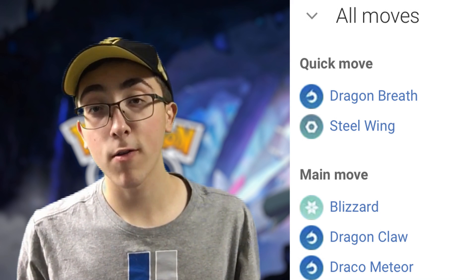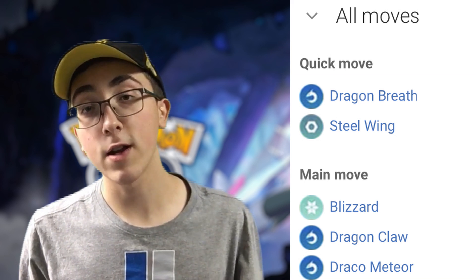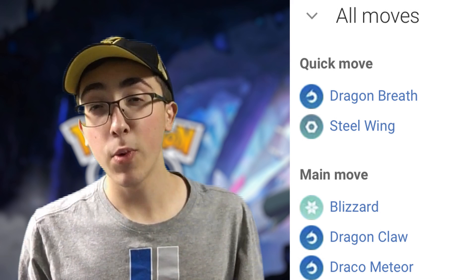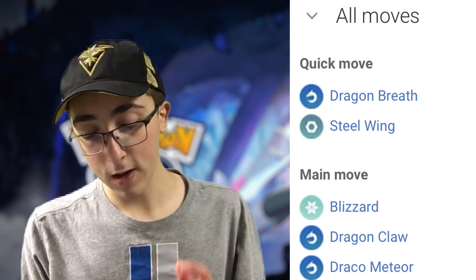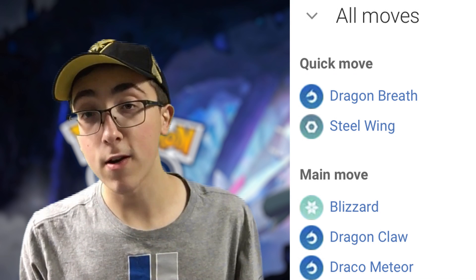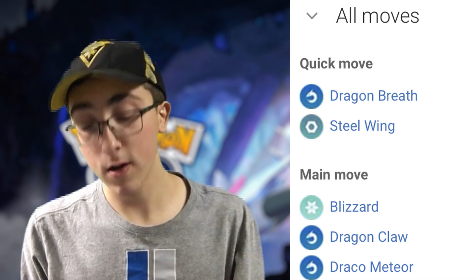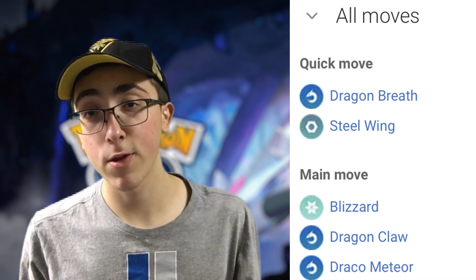Most of the top counters are fighting and steel types against Kyurem because it is a dragon-ice type. It does get STAB on the dragon and ice moves, but usually things are not going to do too much damage. For its charge moves, it also has Blizzard, Dragon Claw, and Draco Meteor. The only thing I would watch out for is rock types, with Steel Wing and also the barrier because of the ground typing with Blizzard.